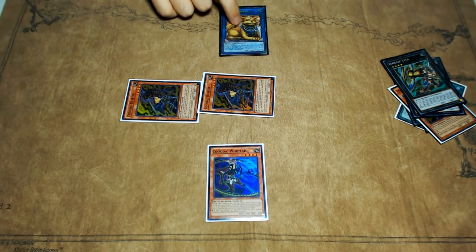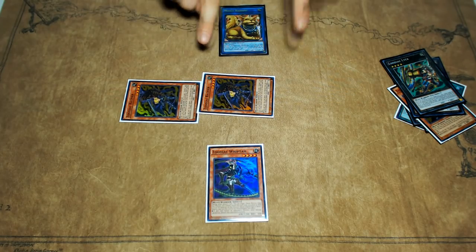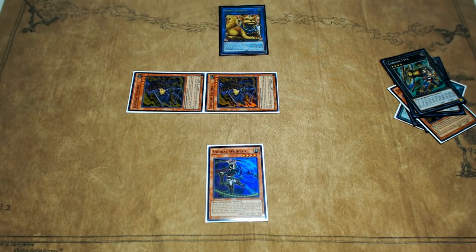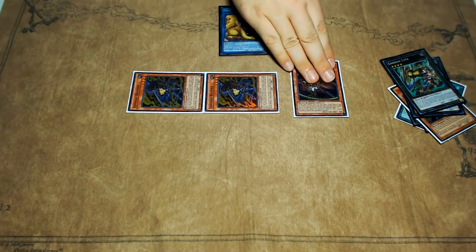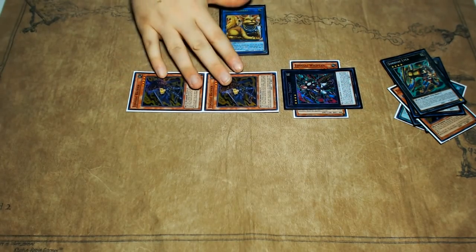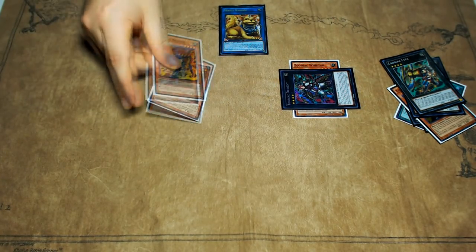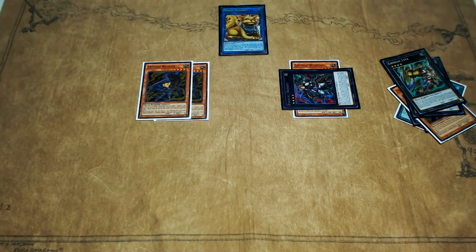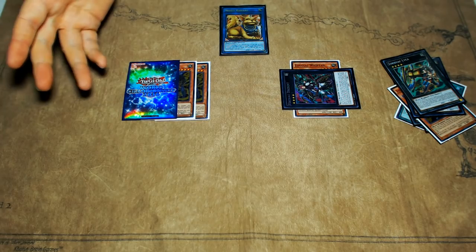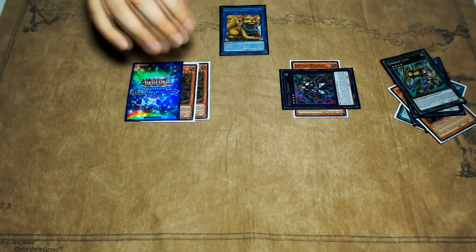Mrs. Radiant is going to occupy that Extra Deck Monster Zone, and it's got your two Link Markers on it, pointing to the zones directly diagonal and down from it. From here, what you're going to be able to do is you're going to just be able to normal summon your Whiptail, and then overlay a Drident on top of it. If you play something like Hammer Kong or whatever, you could just do that as another step just to get an extra material under it. But you'll have your Drident, and then you'll just overlay your two Rats that are left over into literally any Rank 4 of your choosing. This will normally probably be something like Daigusto Emeral, but if you're playing a mill strategy like Infernoids or anything like that, you could make Kagemusha, you can make Gagaga Samurai, you can do a lot of different things.